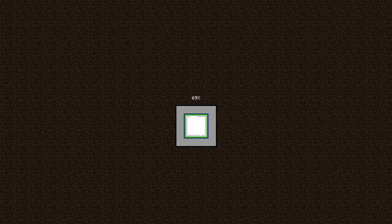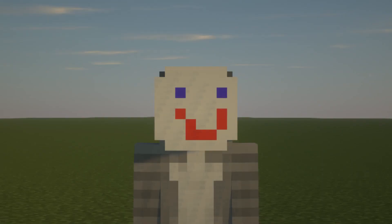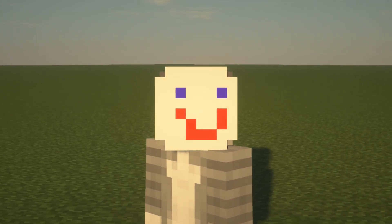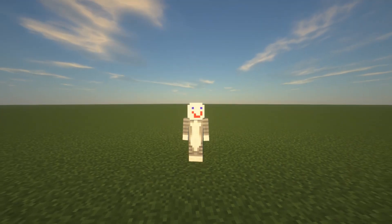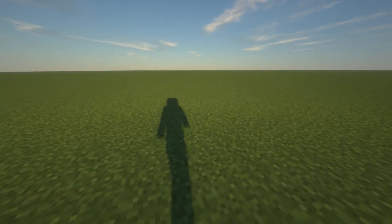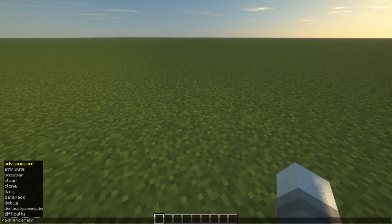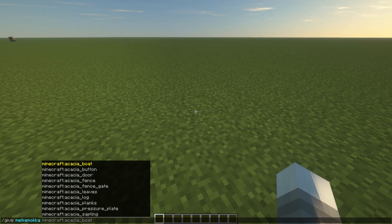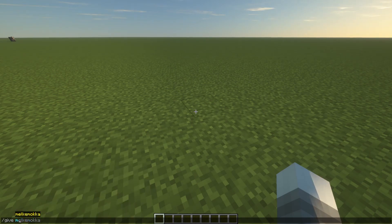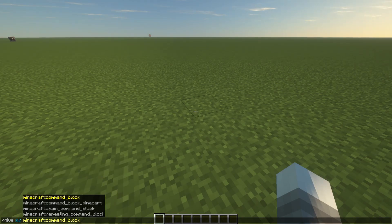The first thing you are going to do when you load up in the world is go to the description and get the Google Drive document called 'Rogue Sword Commands.' This is where I write all the commands for the command blocks you are going to need to place. To get command blocks, you are going to run: give @p minecraft:command_block.